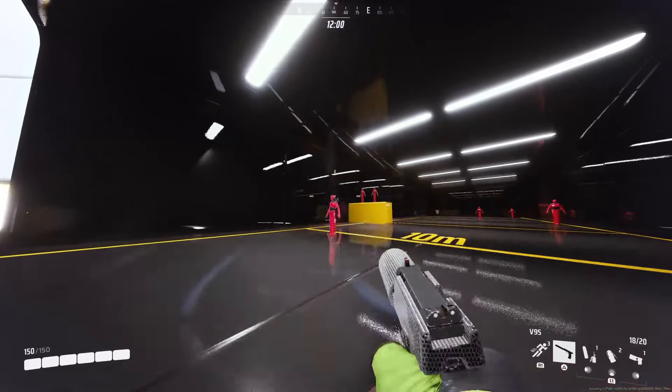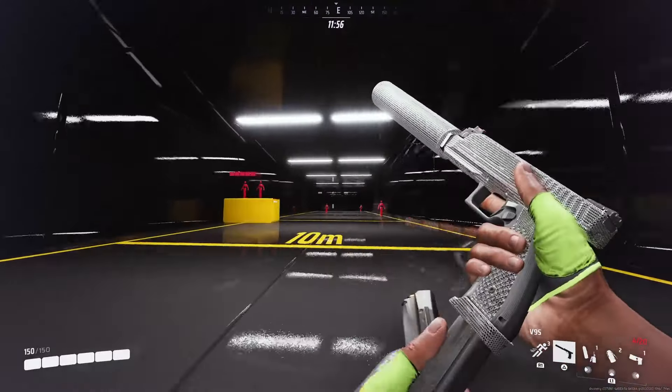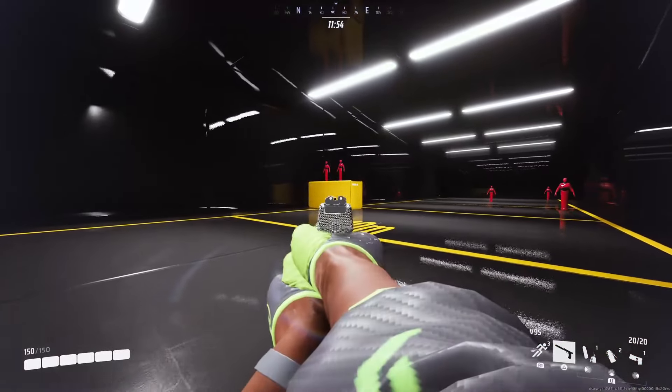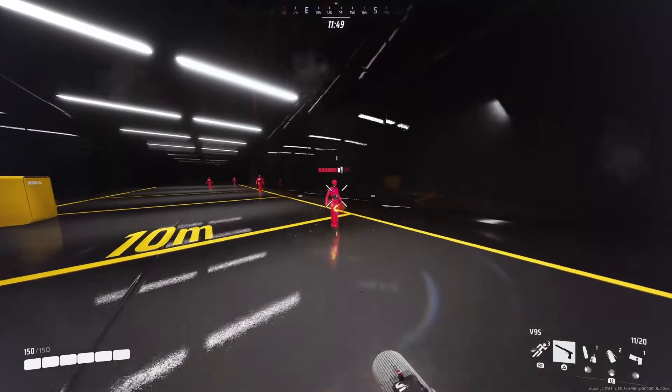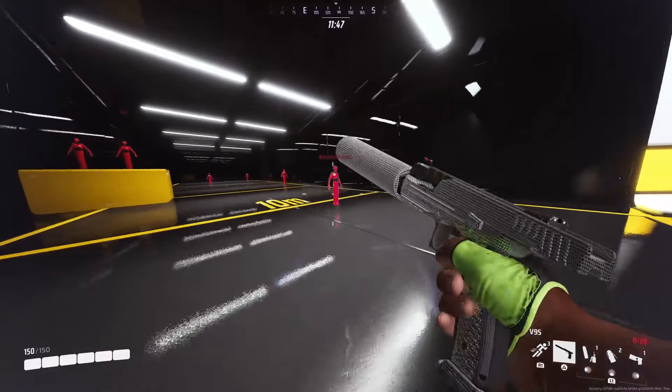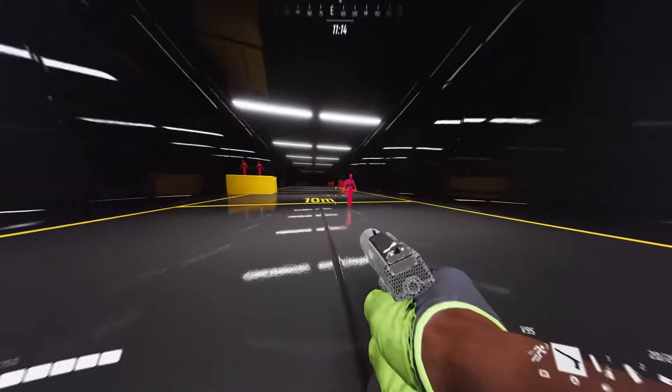For hip fire, I'd recommend within five meters. You don't have to crouch, but throwing in some crouch strafing to hit those shots is an option. Most of the time I think you're better off aiming down sights so you can control that recoil. But if you are going to hip fire, make sure you're not jumping — as you can see, you're not going to hit much if you're not on the ground.